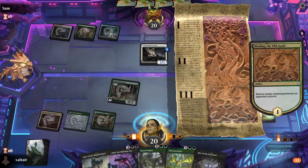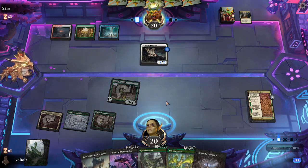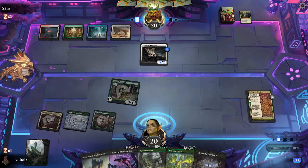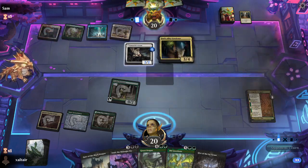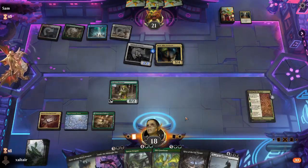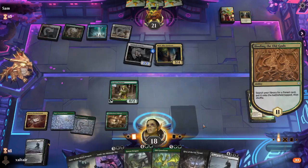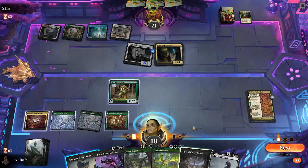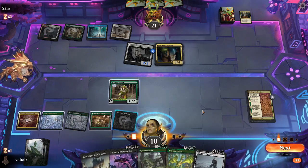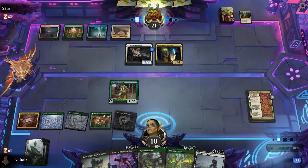We haven't played Binding of the Old Gods in a coon's age because we haven't played Golgari in a coon's age, but we're going to miss it — we're gonna miss it for sure. Such a good card. What is this kind of sick land card? We can't do anything because they both come into play tapped, so that sucks. Everything comes into play tapped — that is the question.